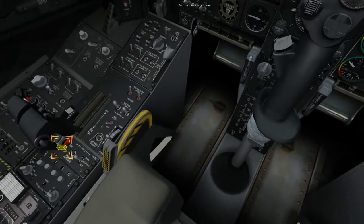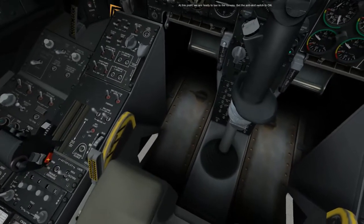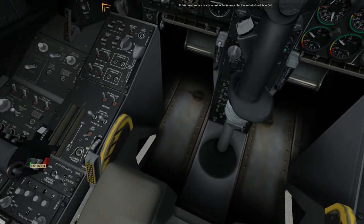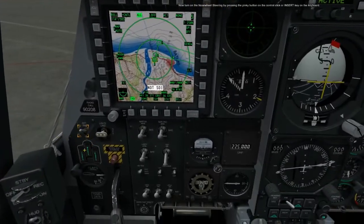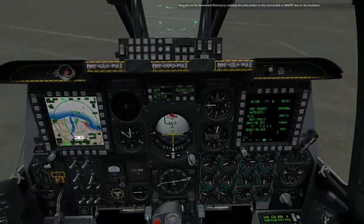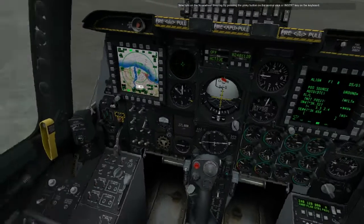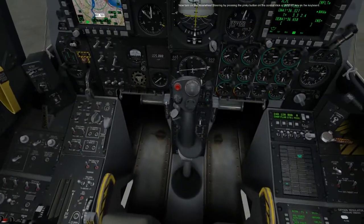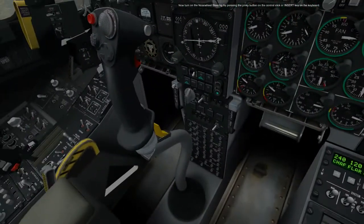Turn on the radar altimeter. At this point, we are ready to taxi to the runway. Set the anti-skid switch to on. Now turn on the nose wheel steering by pressing the pinky button on the control stick or Insert on the keyboard. What the fuck is the pinky button? Where are you?